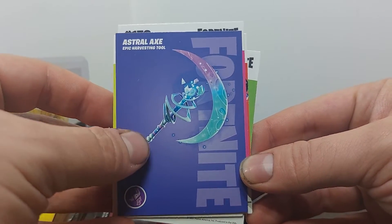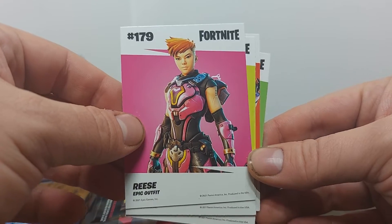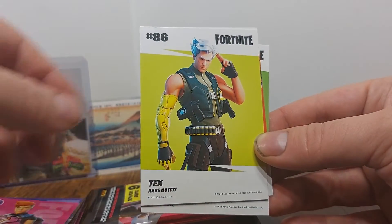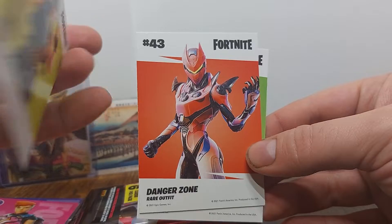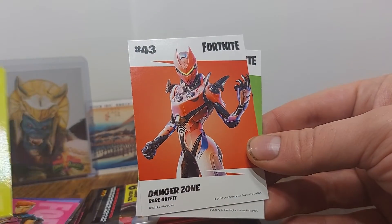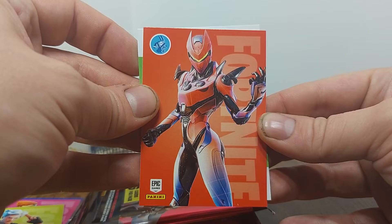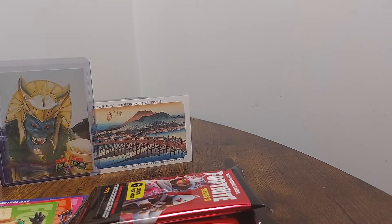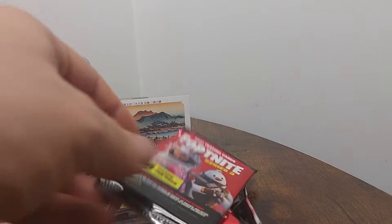Astral Axe. We've got another outfit. This one is Reese. I don't know too many of these, unfortunately. It's been a while since I played Fortnite, but my favorite skin was the Samurai, which unfortunately is not in the set. But we'll see if we can find anything good anyway. Tech — he's a rare outfit. Danger Zone. This guy's like a cardboard box. I somehow don't think we're going to get any of the licensed guys, unfortunately, but we'll carry on.